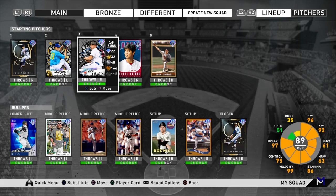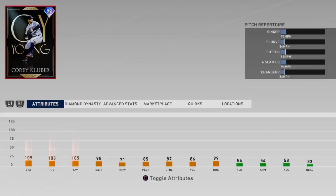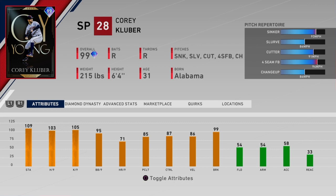Everybody knows how good 99 Kluber is, and it's not necessarily because of his stats like his per-nines. Kluber's had really good cards in past years but he was never really great just because of the way his pitches move in real life. He's so deceptive — at least when he was prime on the Indians he was practically unstoppable. Really what you want is a sinker and a cutter in this game.